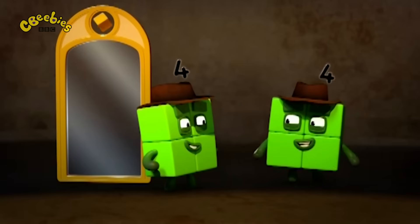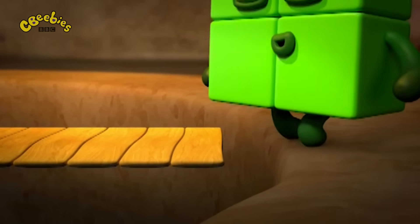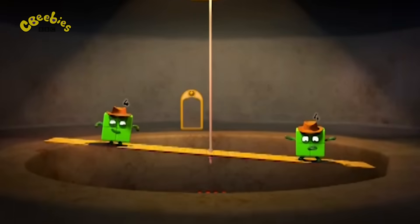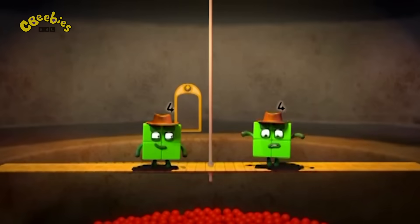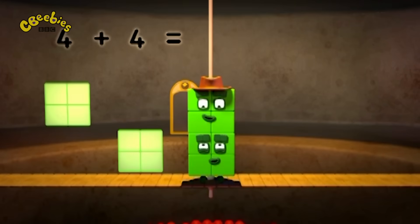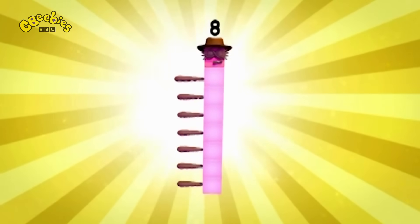Need some help, Four? You take that sign. One, two, three. Three. Four. Keep going! Keep going! And... double up! Four plus four equals eight! Octoblock climb! One, two, three, four, five, six, seven, eight. Climb!